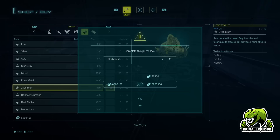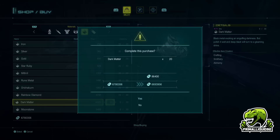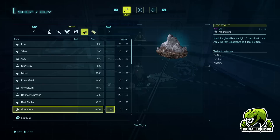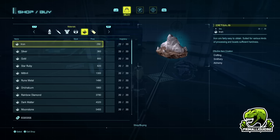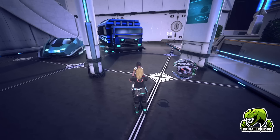What alchemy allows you to do is upgrade the ores to the next tier. So you can turn iron into silver, silver into gold, then star, ruby, mithril, rune metal, orichalcum, rainbow diamond, dark matter, and moonstone. These are the ores in order and you can use alchemy to upgrade all the way up through them.